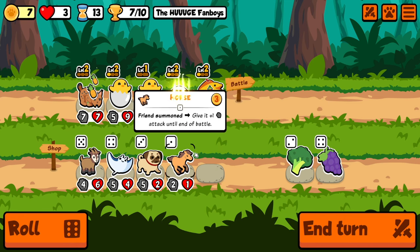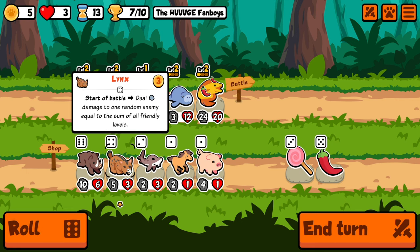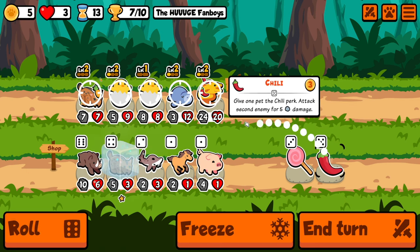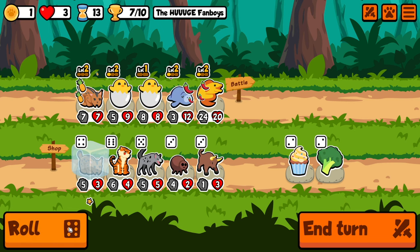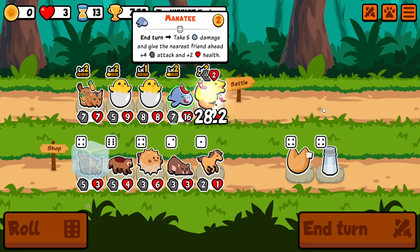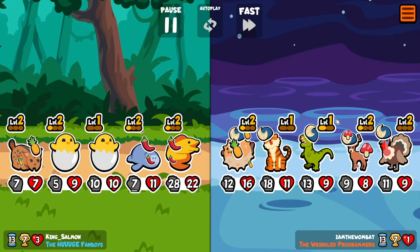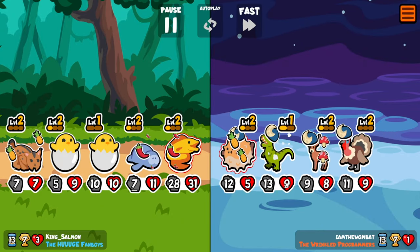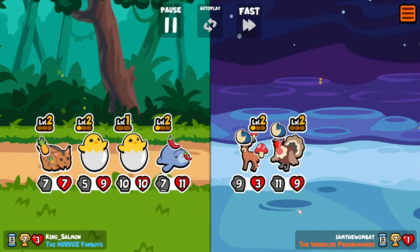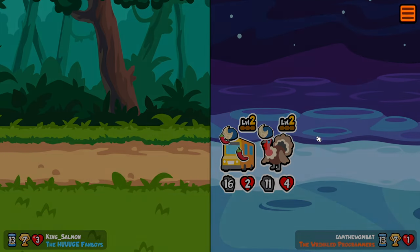Then we'll stat him up. Don't think we need any of that. I think chili on him is good as well. Maybe we just put chili on everything. So the chili... we're not strong enough. Down to two hearts.